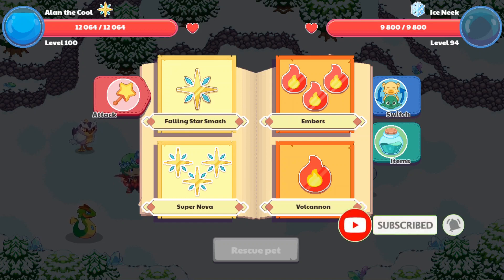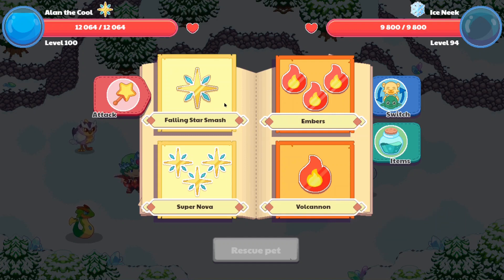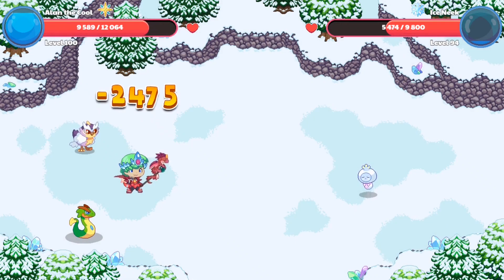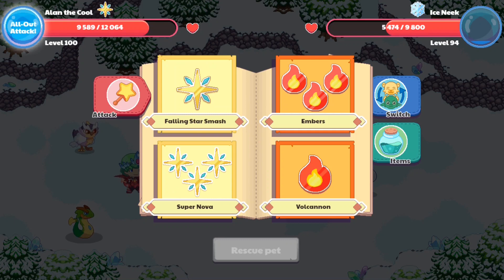You guys can tell that my Acromie is actually pretty close to leveling up, so let's finish off a few battles and level our pet up. Let's get that Falling Star Smash. We cast our spell on our opponents and it seems like our opponent's health has gone down a bit. A random fact about the Acromie is that the Arena Colosseum Challenger Phineas has an Acromie along with him.